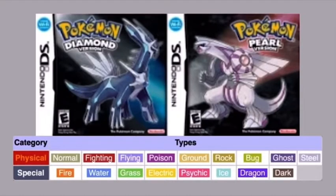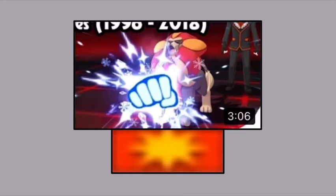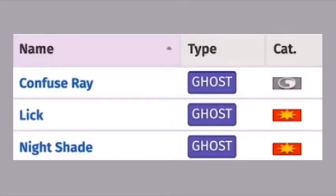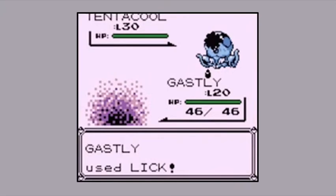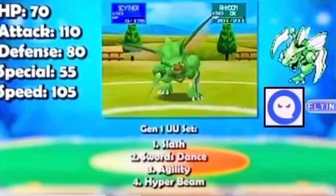Prior to Gen 4, whether a move was physical or special was based on the typing. So for example, all ice type moves were special — so Ice Punch, which is physical now, used to use the special stat. So in Gen 1, all ghost moves were physical. In Red, Blue, and Yellow, the only ghost moves were Confuse Ray, Lick, and Nightshade. Because Lick — the only ghost move that used the attack stat — seemed like it should be physical, they made all ghost type moves physical. And sadly, Mimikyu cannot learn these moves, meaning Gen 1 Mimikyu has no STAB moves — making it ghost type Scyther.